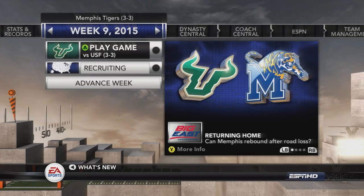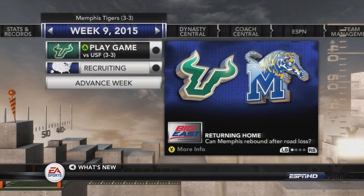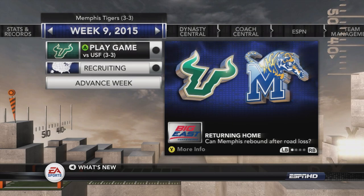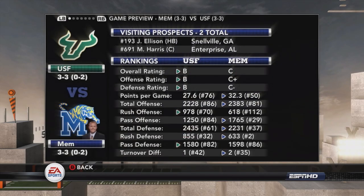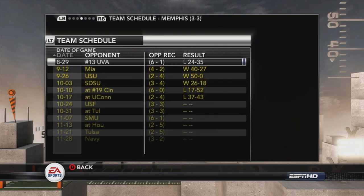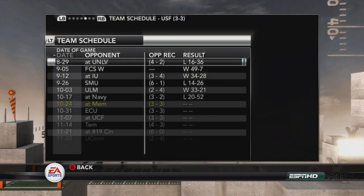Hey, what's going on everybody, this is John Jake Gaming on the mic here, coming at you with a brand new episode of the Memphis Dynasty on NCAA 12 — one of the underrated NCAA games in my opinion. We are here with the Memphis Tigers, off to a great start at three and one, then we dropped our last couple of games, but we're trying to bounce back. We're back at home at the Liberty Bowl Stadium taking on USF — on paper a better squad. USF is a B overall, whereas we're a C overall team with a C-plus offense and a C-minus defense.